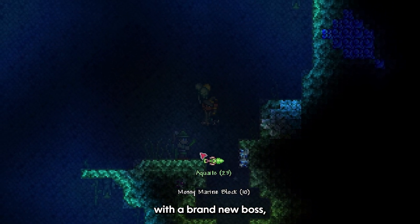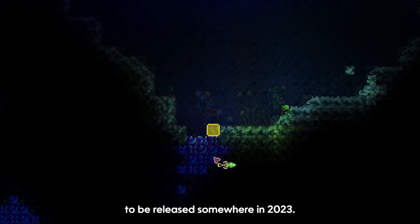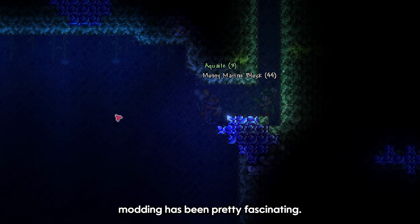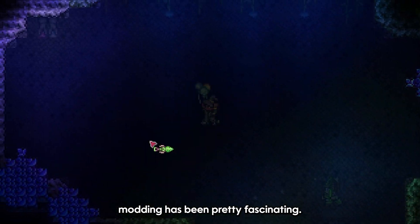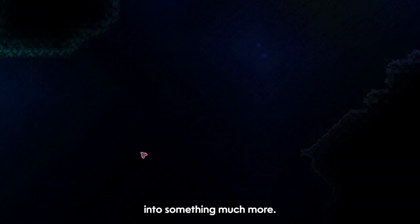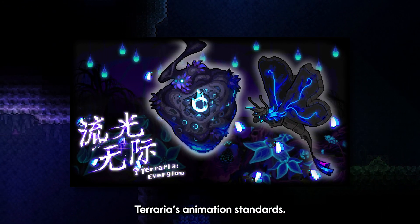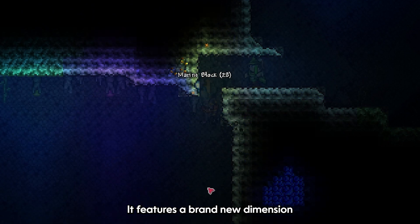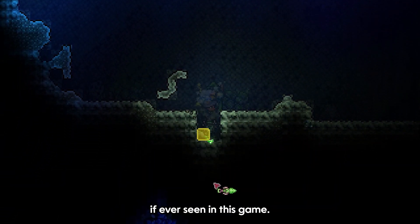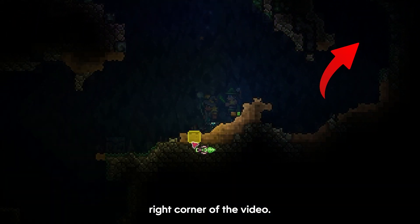A second part is expected, featuring a brand new boss, new class reworks and much more new content, to be released somewhere in 2023. The recent progress with Terraria modding has been pretty fascinating. A great example of that is the Everglow mod, which completely changes Terraria's animation standards, features a brand new dimension and some of the most interesting bosses in the game. Get Good has an awesome video covering this, which you can check out at the top right corner of the video.